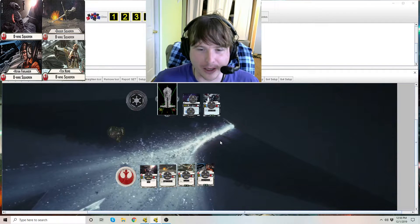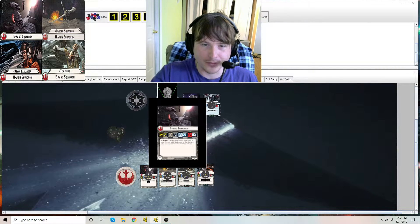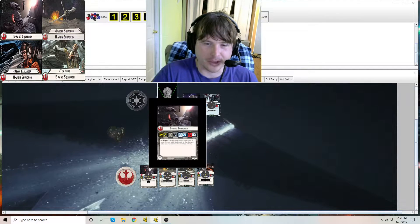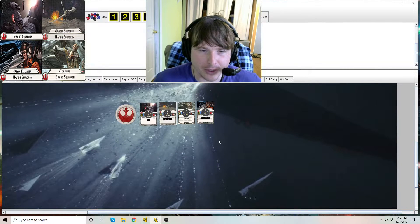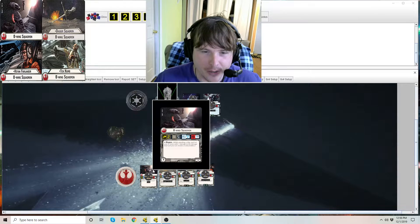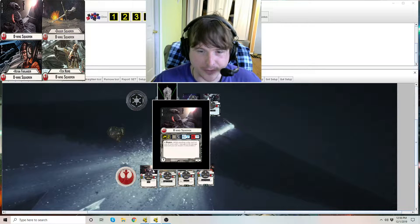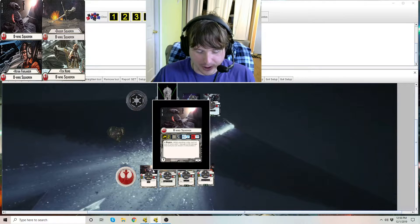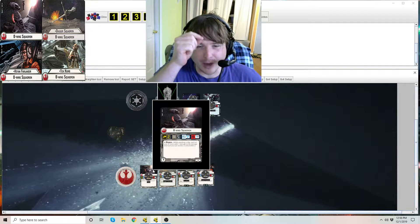B-Wings are a squadron for the Rebels. Looking at the generic version, you can bring as many of them as you have the points to bring — for squadrons it's 134 points in a standard 400-point game. Their point cost is 14 points. For 14 points it's a whole big hurt package — B-Wings are so good, and we'll get into why that is.